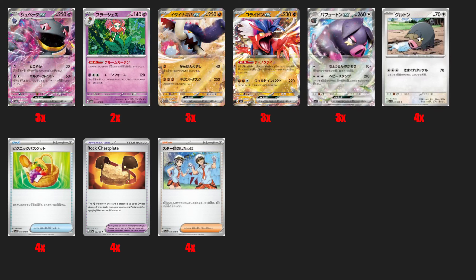There's also Chandelure that I would pick up just to have. We have Great Tusk and Koraidon — both are speculative pickups to play in some sort of fighting-box deck. Could be aggressive builds, and they could also work well with the Rock Chestplate, which is coming down the line.